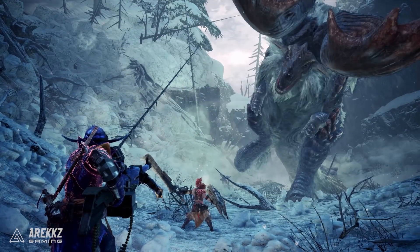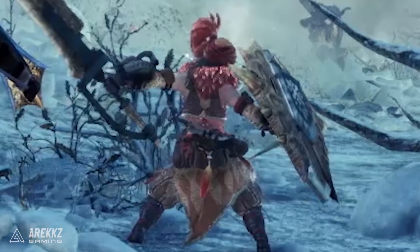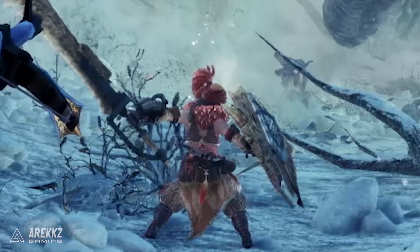The heavy bow gun user right next to her in the same hunting party is wearing Master Rank Tsitsiyaku gear with the Tsitsiyaku heavy bow gun, and the hunter in front is decked out in Master Rank Kulu-Ya-Ku gear — which is probably going to be mighty cold in that cold environment, but either way that's his choice.